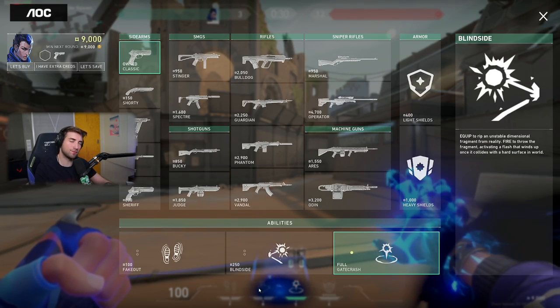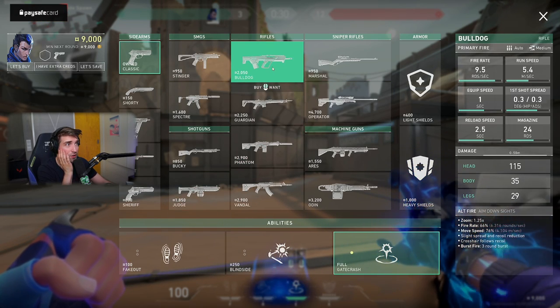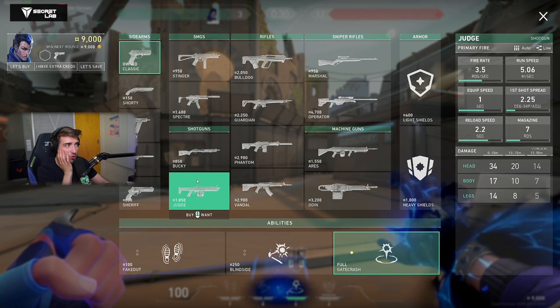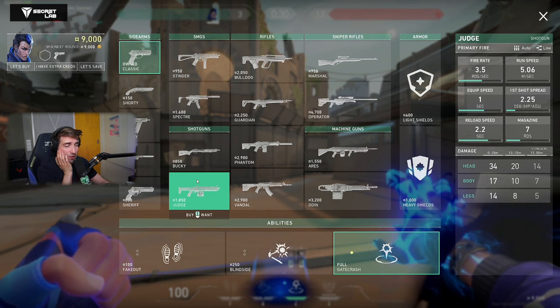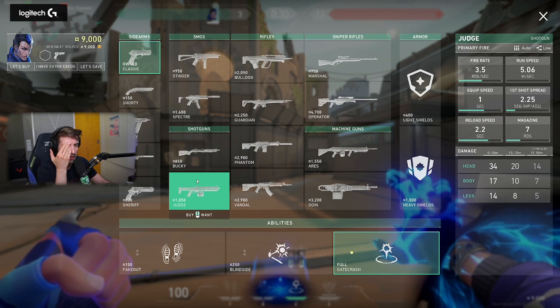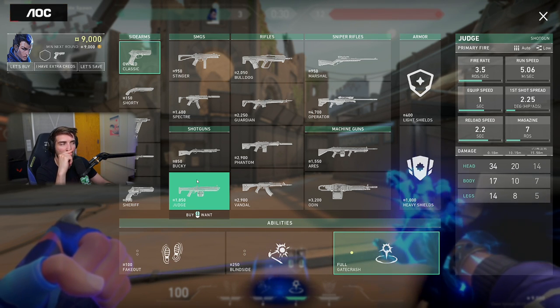By the way, changes to guns. The Bulldog just got cheaper — I don't think anything else changed. Guardian, the same — just got cheaper. Then we have the Judge, who got nerfed by price and also by damage. The damage up to 10 meters is exactly the same, so the gun is the same up to 10 meters. But above 10 meters — 10 to 15 meters — the damage is nerfed hugely: from about 26 to the head down to 20, and from 13 body to 10 body. Those are huge changes to the Judge — it's not gonna be as lethal in that 10 to 15 meter range anymore.